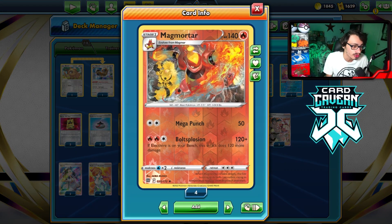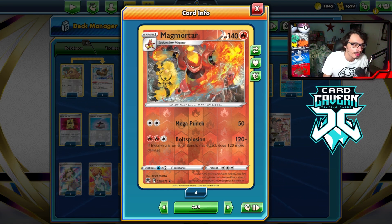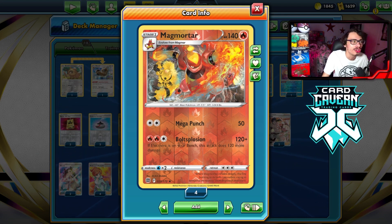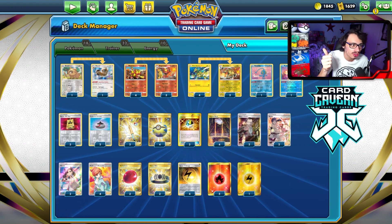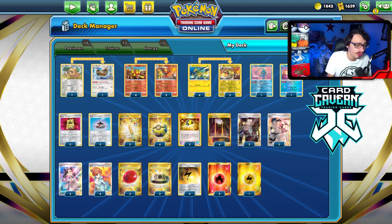Even Magmortar is really good — it does a lot of damage. 240 is great numbers. You can two-shot V-Max Pokémon with Electivire and Magmortar comboing back-to-back. And with a Choice Belt, you can do 270. There are a lot more 270 HP V-Stars popping up, like Decidueye, Lucario, and Darkrai, to name a few.